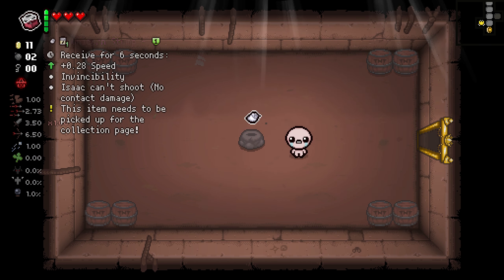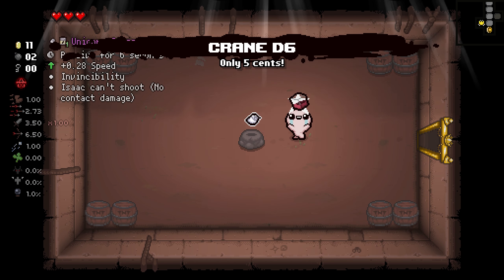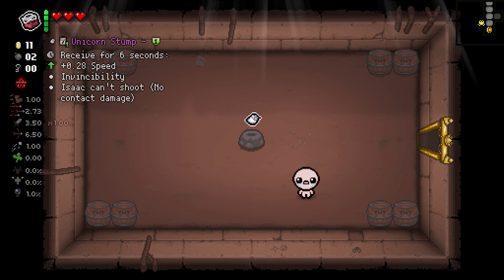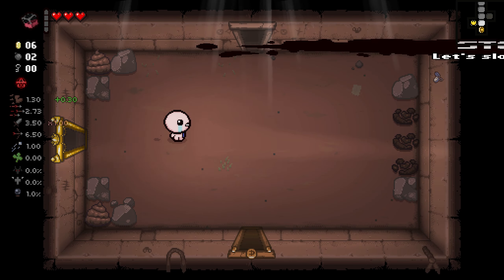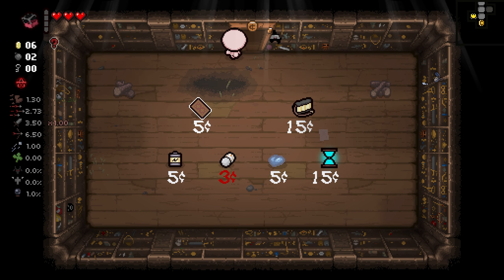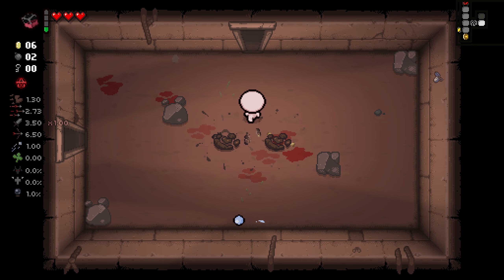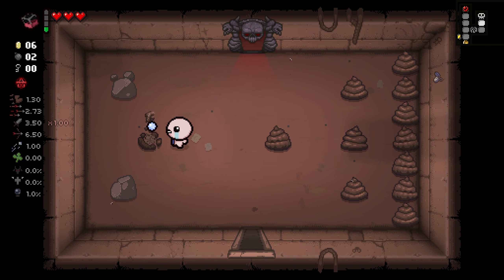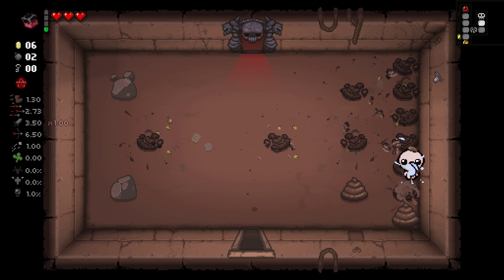Now what this die does is, if we go in here — unicorn stamp, no one cares about that — what this thing does is, as you can see, only 5 cents. For the cost of 5 cents, it will re-roll into literally any crane game item. I blew up my donation machine for that, by the way. I felt that was important to note. If you do not know, the crane game has a lot of good items. Like, almost all of the passives are pretty good in their own regards. So, as long as we don't get active items, we're going to be good.